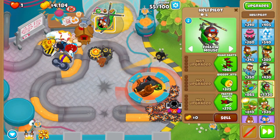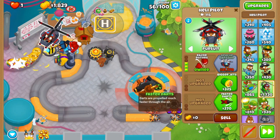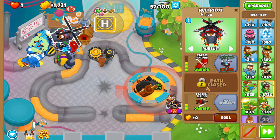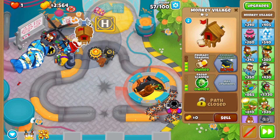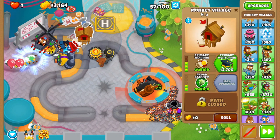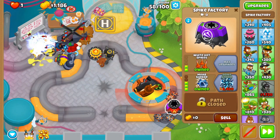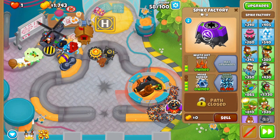I'll go with Quad Darts — Razor Rotors. I'll just go with Faster Darts because I already have camo properties from the Monkey Village. The Razor Rotors — that's the key upgrade you should go after. And Mob Shredder, Spikestorm — it'll come in handy and save you in a pinch.